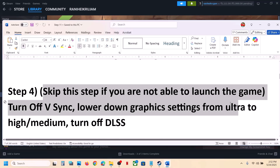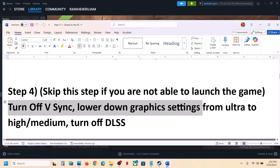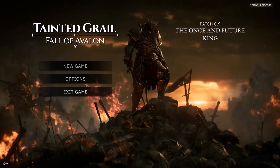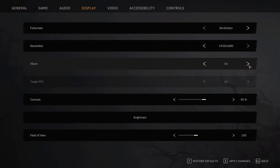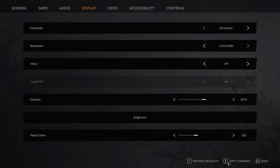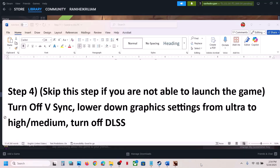The next step applies only if you are able to launch the game. If you cannot launch the game, skip this step. If you can launch, turn off V-Sync: go to the game's Options, then Display, find V-Sync and turn it off, then hit Apply to apply the changes and check.